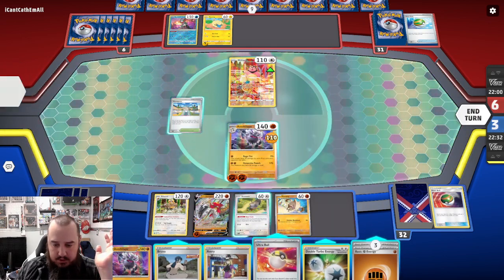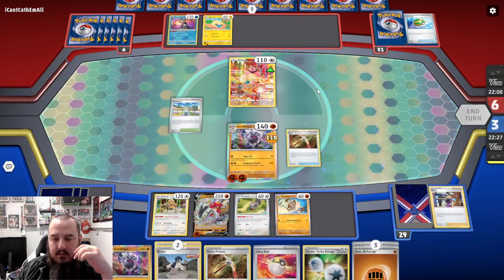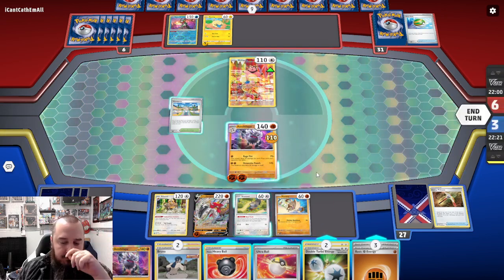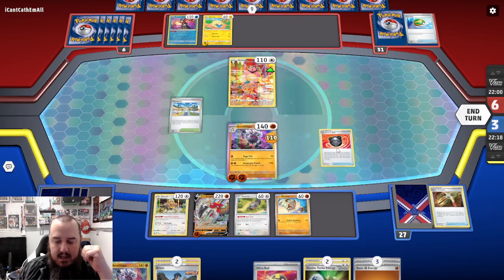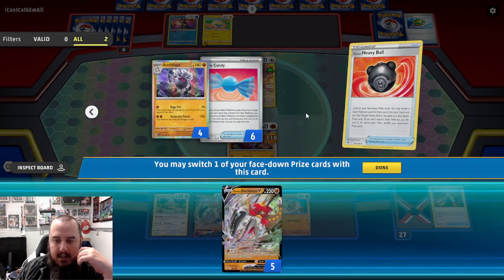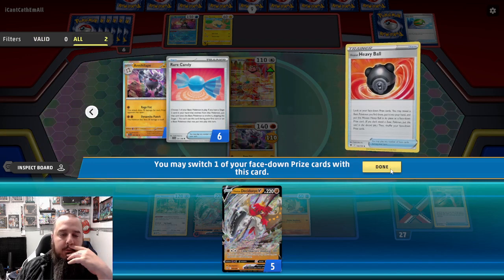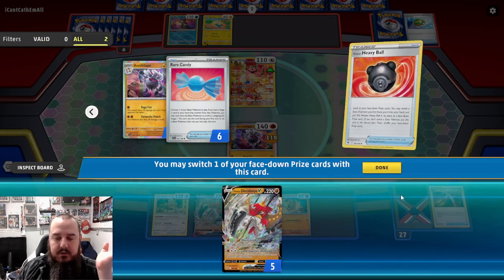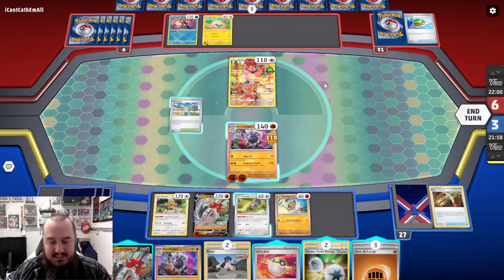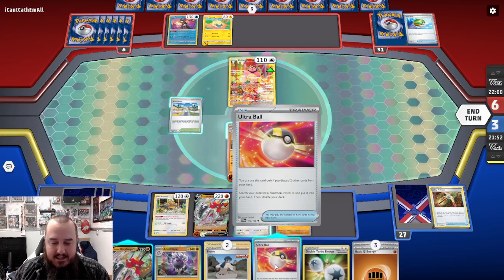We get Avery - Avery could be huge for us too. Let's go ahead and play down Avery. Two Gutsy Pickaxe - let's see what we get. A Heavy Ball and a Double Turbo. We did not hit the Rare Candy. We can play down the Heavy Ball though. What do we have prized? We only have three prizes left - one is Hisuian Decidueye, one is Rare Candy, one is Annihilape. So one is Rare Candy - that's a little sad for us.